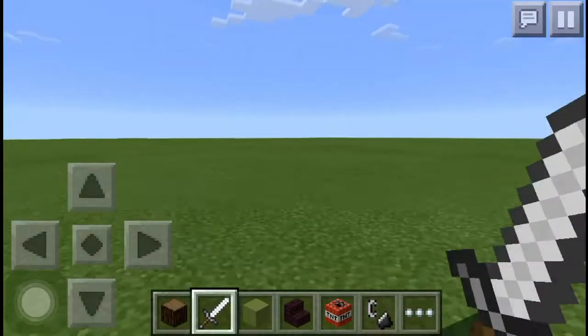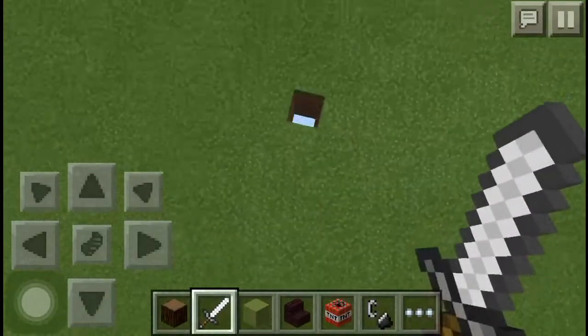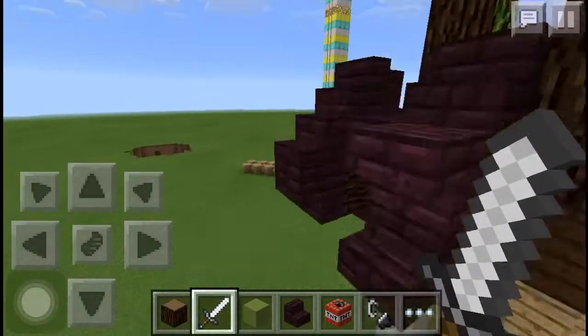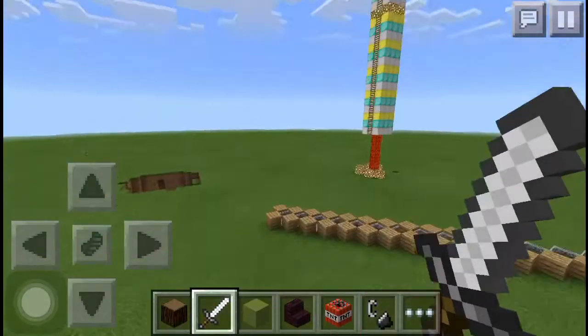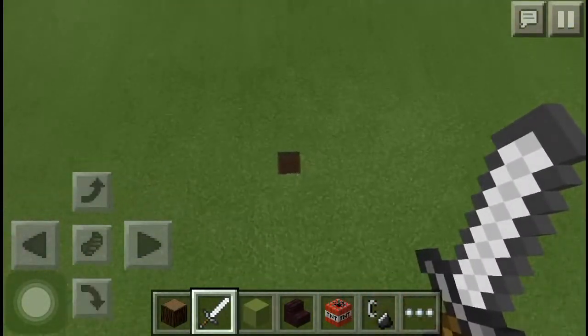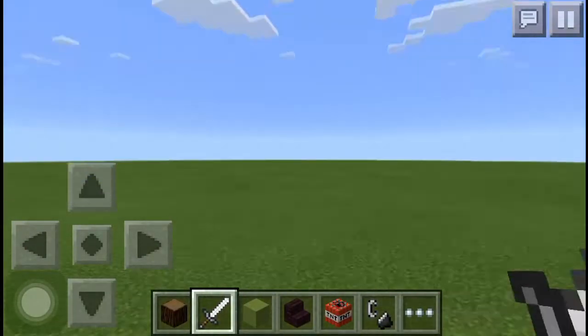Hey, what's up everybody! This is my favorite video. Today I'm bringing you guys an explanation tutorial on how to do the glitch that I showed you guys — that glitch where when you go down, you go up when you die. And this glitch still does work in 0.10.0, and this is 0.10.0.